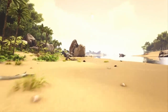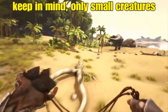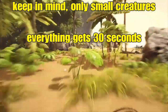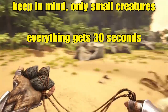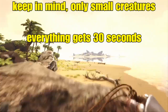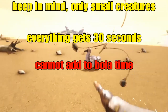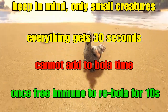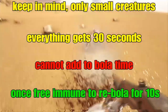Once a Bola has hit its target and the creature is able to be Bola'd, they will be immobilized for 30 seconds — anywhere from a Dodo to a Raptor, both are going to be stuck for 30 seconds. There is one possible way to reduce this timer, through the use of a Whip, which I'll get into in a second. While a target is Bola'd, you cannot add to this timer in any possible way. And even when the timer has ended, you're given 10 seconds of Bola immunity, which is to prevent you from getting absolutely chain Bola'd.